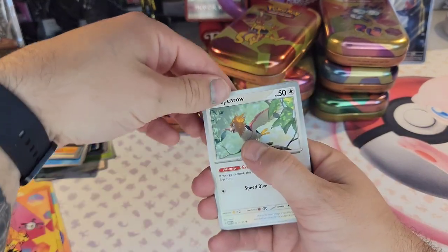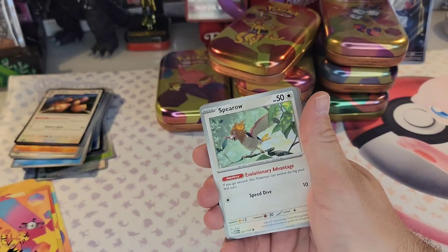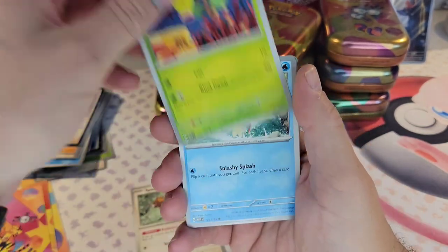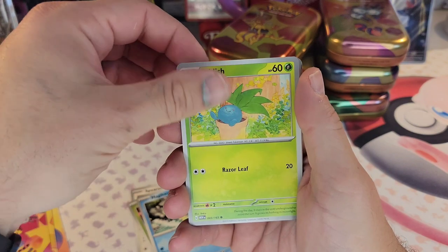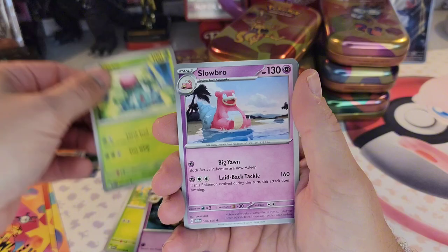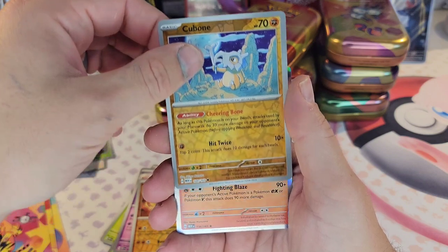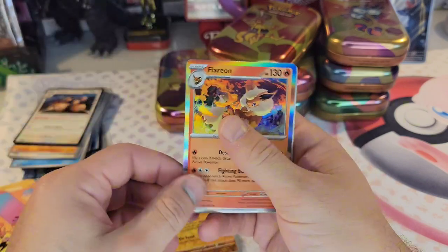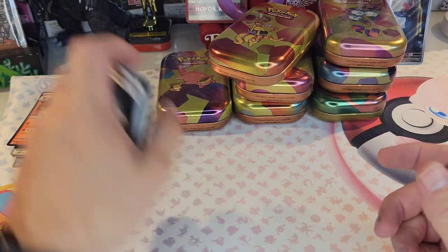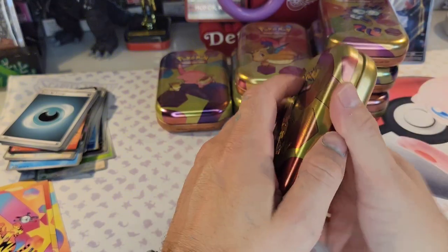I went to the local game store and they had them all for $15 each. At the time I wasn't prepared to buy every single one, so I bought most of them. They had a brand new full case and I was like, let me get the characters I like the most and come back for the rest when I get paid. Ivysaur again — that's nice. Oh! Holo Flareon — I don't have that, I'm almost certain. I might need the Vaporeon too.